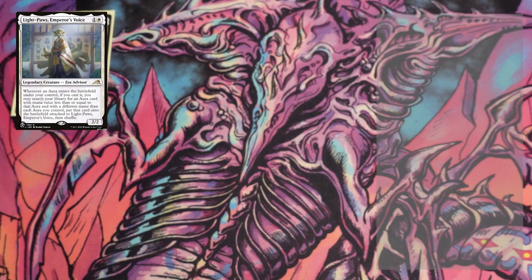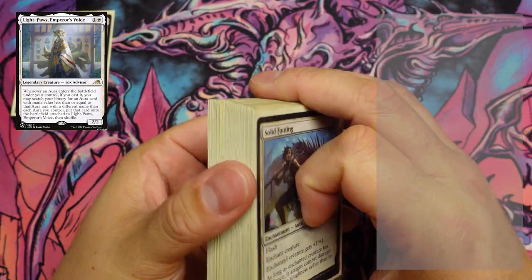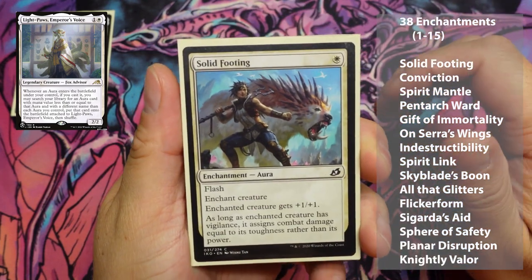As you can tell, Light Paws is all about the enchantments. We have, I believe, 39 enchantments to go through on this deck. Yes, 39. Hefty enchantments.